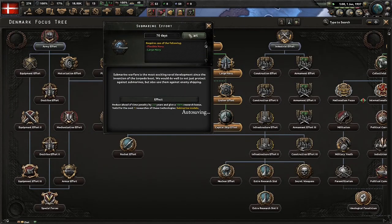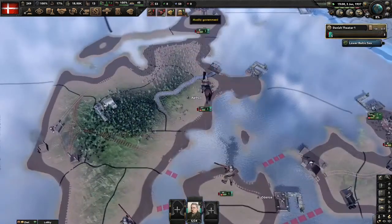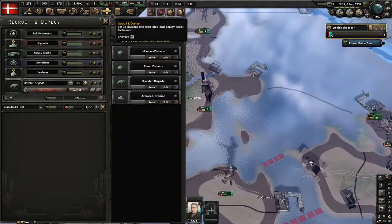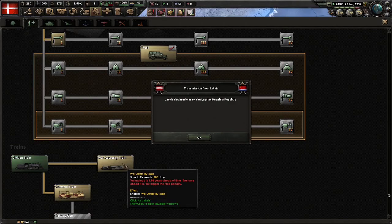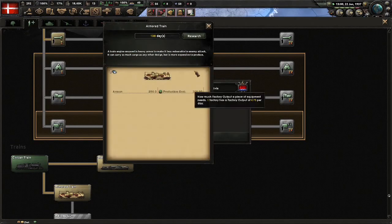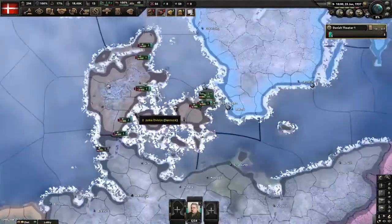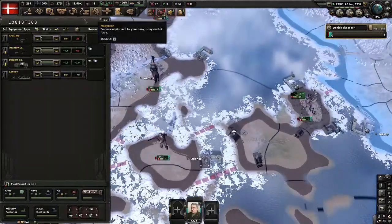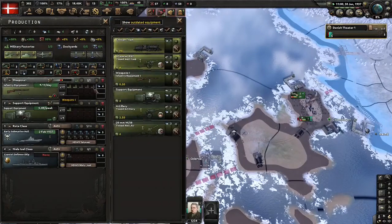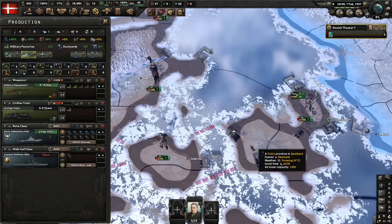We go down to do a submarine effort, because Denmark is a submarine. Look — all cavalry is half done. Now we need to create an armored train, because if attacked, then no good. We need to be able to defend the train against evil other nations. Now I build train, because I need big train.